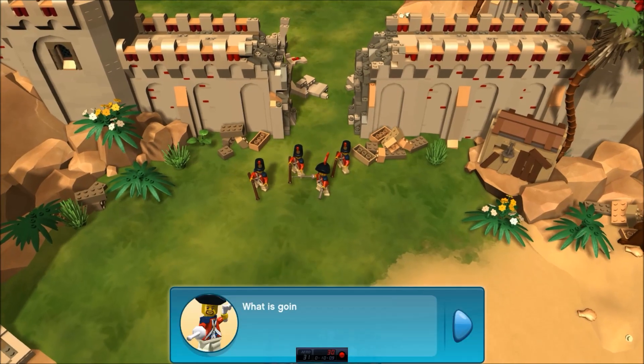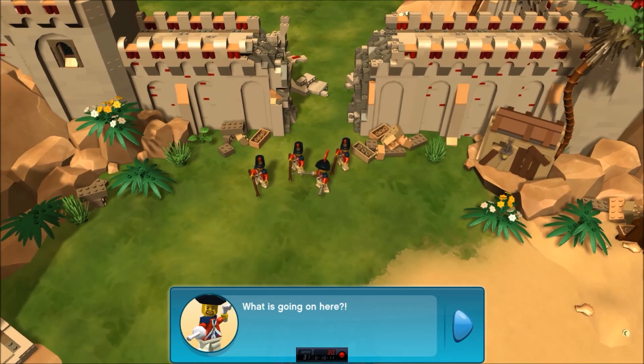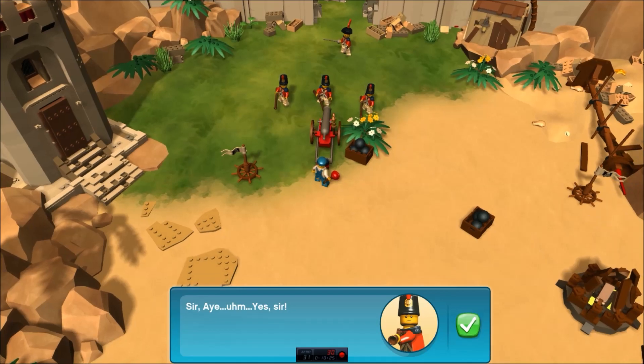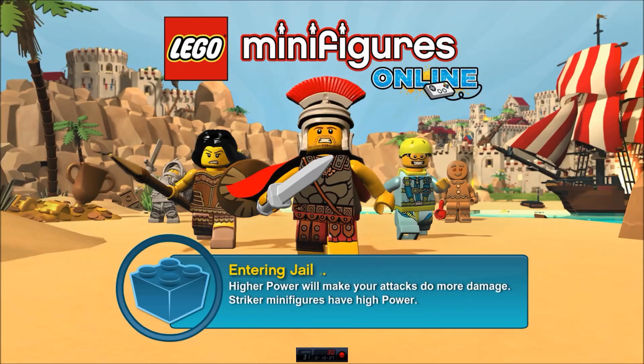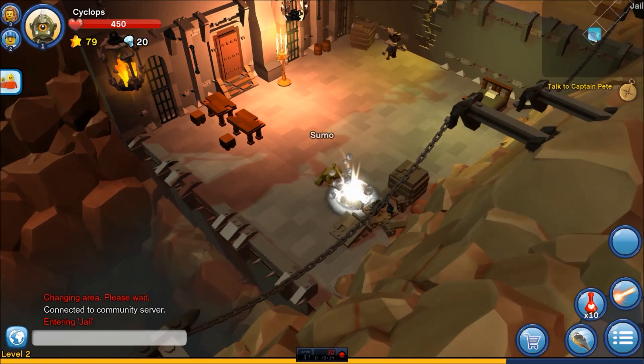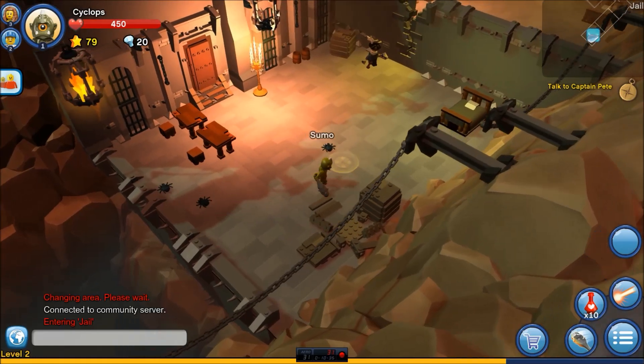Oh, what are these guys up to? What is going on here? Why did you destroy our wall? What did the wall do to you? Good point. First the islanders, then pirates, then ghostly pirates, and now this? I've had enough. Throw this vandal in jail. Man, I don't think so. I am in jail. Come on, give me a chance to fight. New quest goal: talk to Captain Pete. Let's go to Sumo the Smasher.